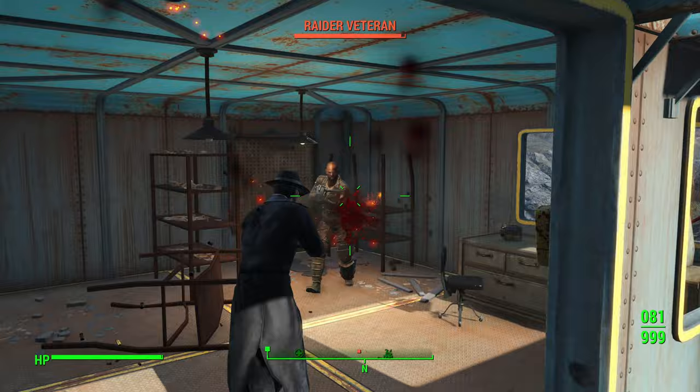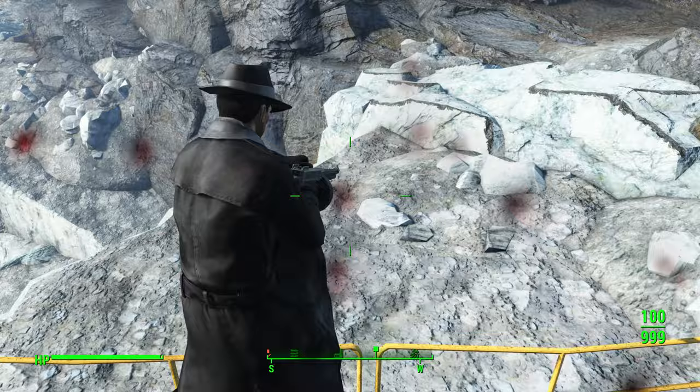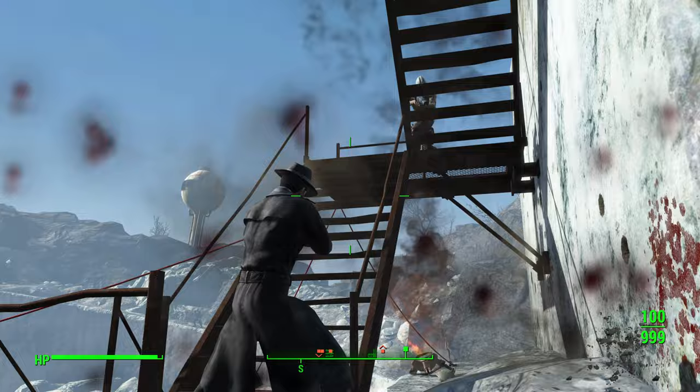In terms of the armor: while wearing it, it will increase your Agility and Perception by one. It also reduces any damage you take from humans by 15 percent. If you also wear the hat, it will grant you an additional one point in Perception. The armor is a distinct type of clothing with an amazing damage resistance of 42 against both standard and energy damage. It only weighs seven pounds and has a base value of 600 caps.